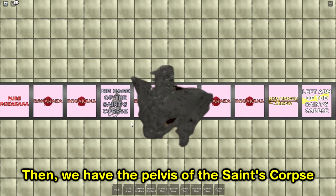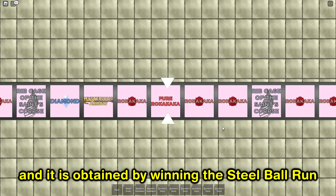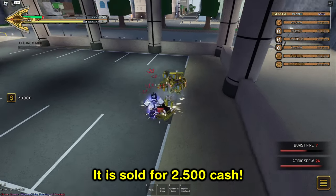Then we have the Pelvis of the Saint's Corpse, which has an insane rarity and it is obtained by winning the Steel Ball Run or through rolling it in the arcade. It is sold for 2500 cash.